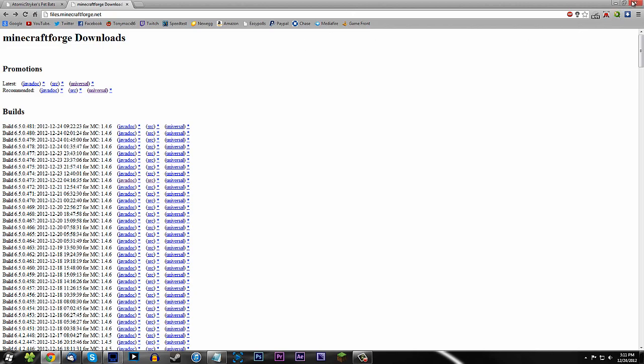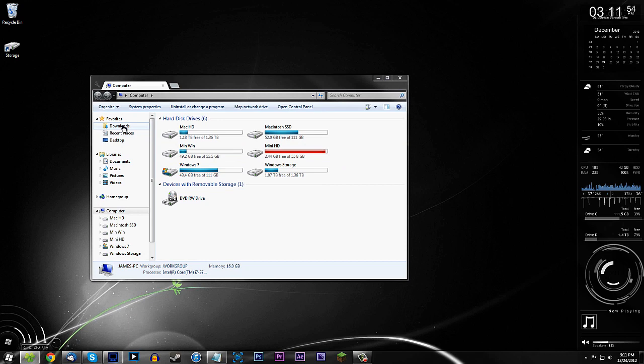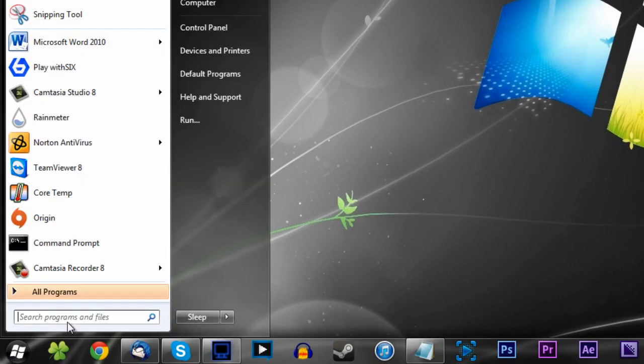Most people just get it — like I get it the day I get my computer. You need WinRAR or you cannot use your computer. So anyway, go to your downloads folder and you should have two things: the Minecraft Forge and the Pet Bat Mod. We're going to install Forge first because you need this to run this. It's easy. First thing you need to do is go to your Minecraft folder.